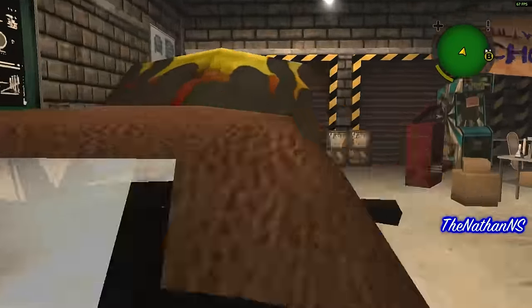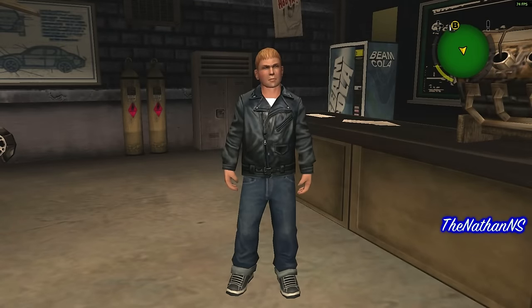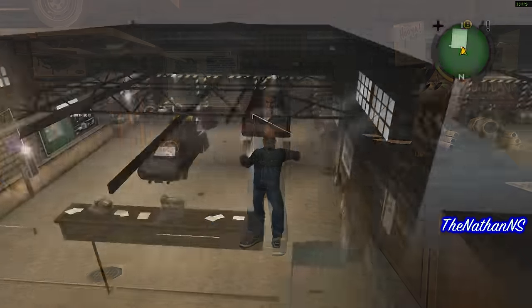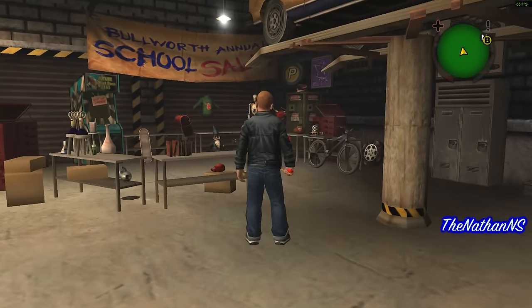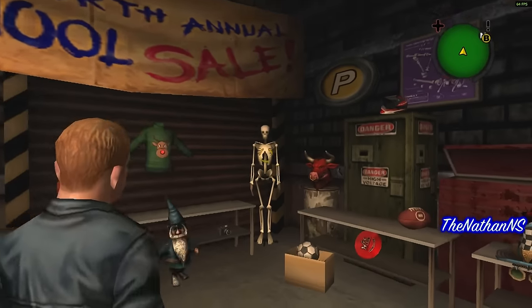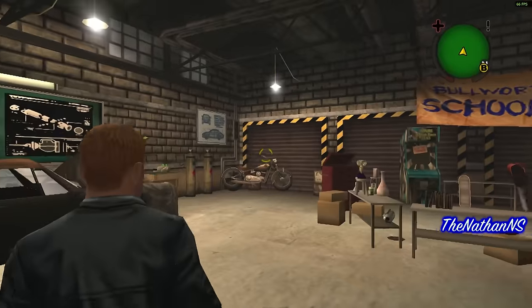This next bit's interesting because while you're here, Jimmy actually appears on the world map but miles and miles away from Bulworth or the academy itself. I find this interesting because it shows where Bully positions its interiors. In the Grand Theft Auto games, especially San Andreas, CJ's house, Sweet's house, and Ryder's house would all be positioned way above the actual interior itself, while generic interiors would be in random places. But Bully positions its interiors miles away from the actual map itself.